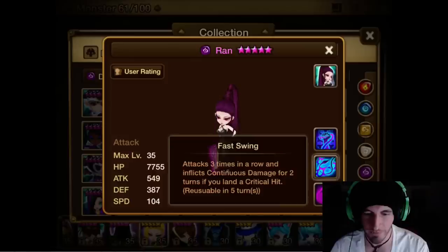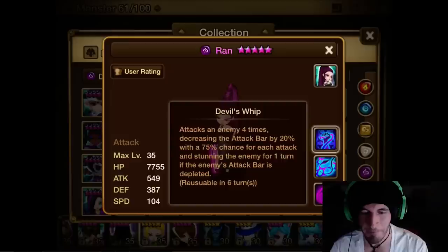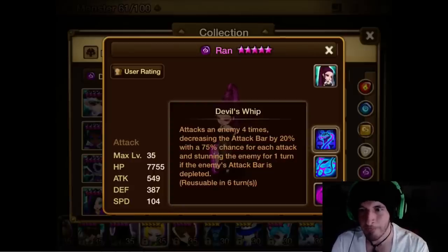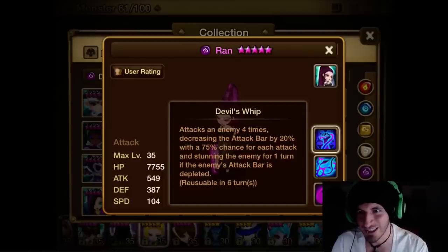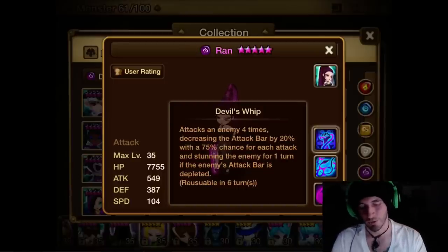The Light Rakshasa has Swing and Fast Swing as well. Her third skill, Devil's Whip, attacks an enemy four times, decreasing the attack bar by 20% with a 75% chance for each attack, and stuns the enemy for one turn if the enemy's attack bar is depleted. You can potentially stun big monsters. Four hits at 20% each — you'll probably get at least three of those to land, so that's about 60% attack bar reduction. I'd say the Dark Rakshasa is the best, then Fire, then Water, then Wind, then Light.